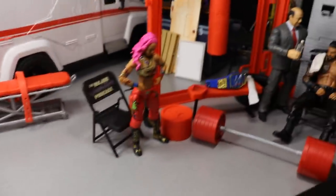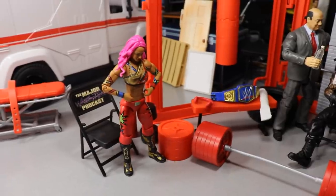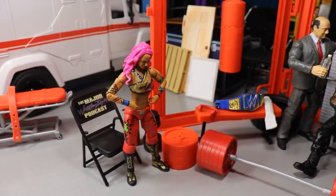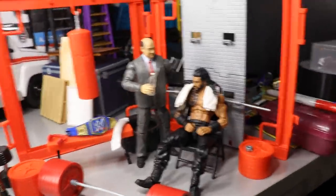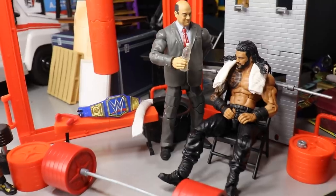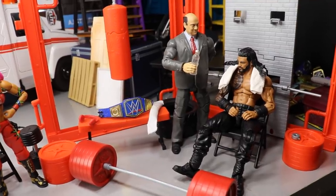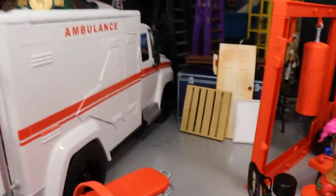Over here we have Sasha Banks in the weight room, thinking about her big Hell in a Cell matchup with Bayley. We also have Paul Heyman and the Big Dog — Roman Reigns — getting a lift in before his big Hell in a Cell match with Jey Uso. Paul Heyman is giving him some water, there's the Universal Championship, and Roman's got the towel on getting his sweat in before he goes out to take on Jey Uso. It's an 'I Quit' Hell in a Cell, which has never been done before.